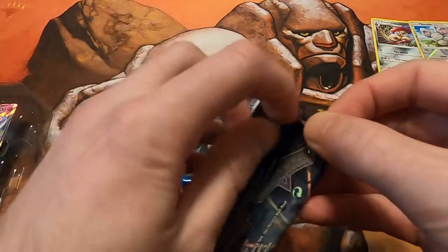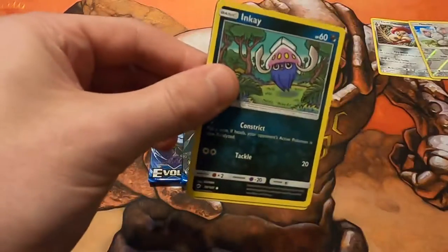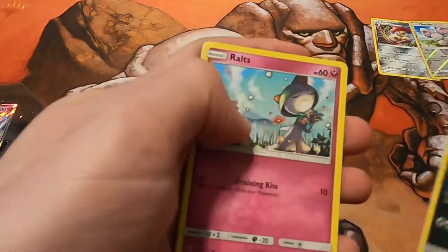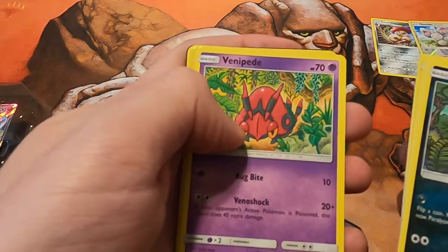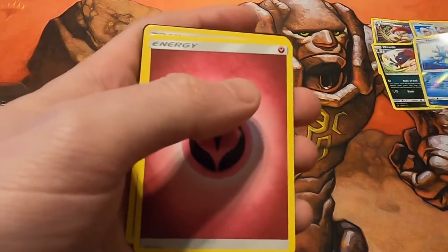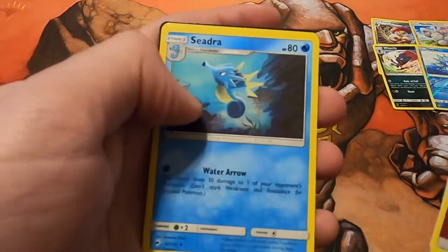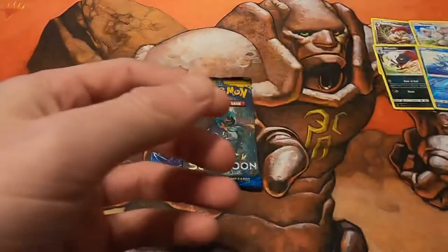Burning Shadows — will we pull a hyper rare? The odds are severely stacked against us, but you never know. Ralts, Carvanha, Sneasel, Venipede, Horsea — I always like Horsea — and a Weedle. No Charizard in that, but it's always cool to open these up. Fairy Energy, Bodybuilding Dumbbells, Oddish, Gloom, and the code card.